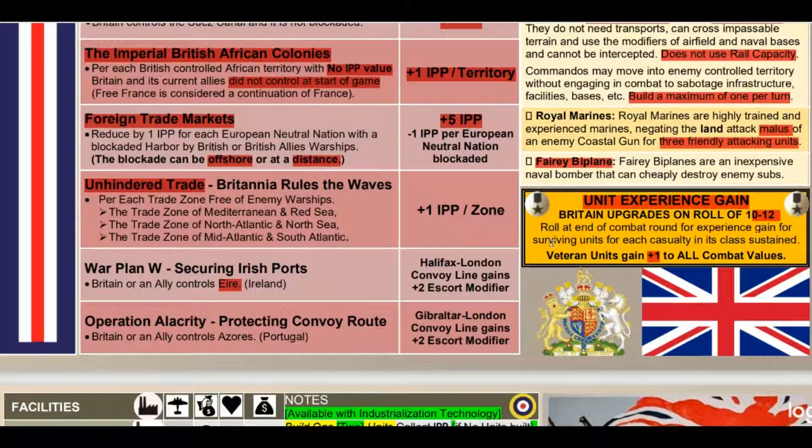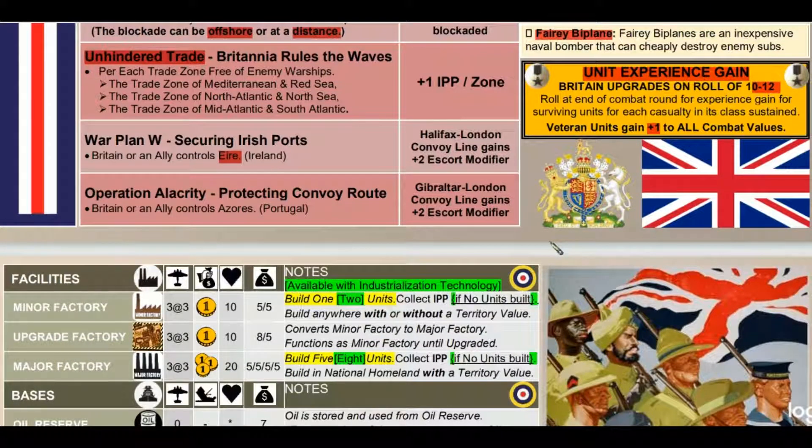That catches us up to where we are, and now we move on to the next stage: facilities, bases, infrastructure, and things you construct. So for facilities, we have an anti-aircraft value of three dice at three. There's a bonus given by the factory, hit points, and cost to build. In green we have things unlocked with technology, and yellow highlights the best feature of that unit - the reason you'd want it.